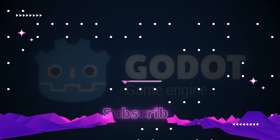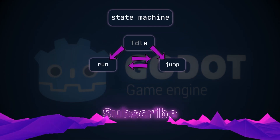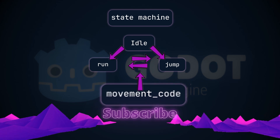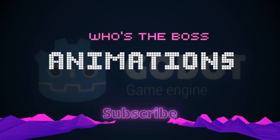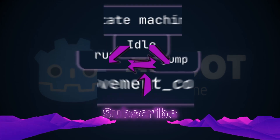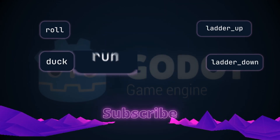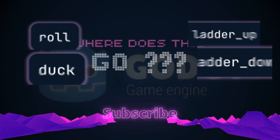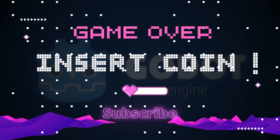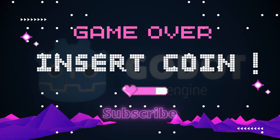Here's what usually happens. You set up a state machine and wire your animation tree into that state machine. Then you wire your movement code into the animation tree. And suddenly your animation system is basically the boss of your player. Every time you add a new mechanic, you're forced to ask: which animation state does this belong to? Do I need a new transition? Or will this break the blend space? It becomes a fragile web of connections.